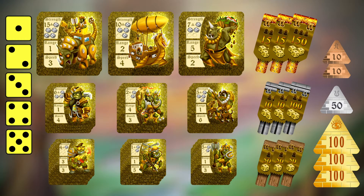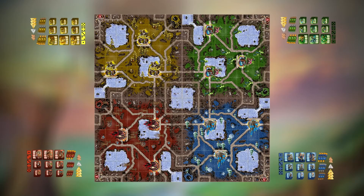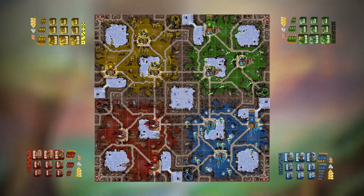All players receive 370 denarii, the money used in the game. You can use three gold ingots worth 100, one silver ingot worth 50, and two copper ingots worth 10 to start off. Now it's time to place the first banners. Depending on the number of players in the game, place your banners on the far corner from each other.